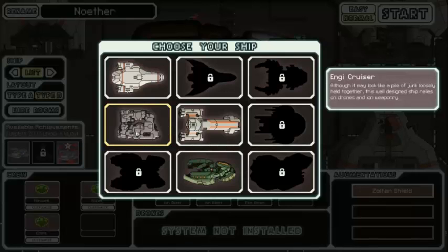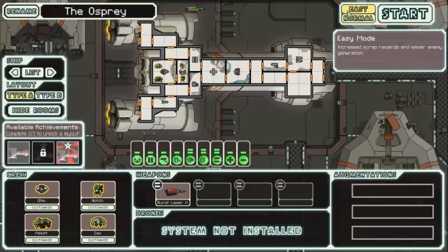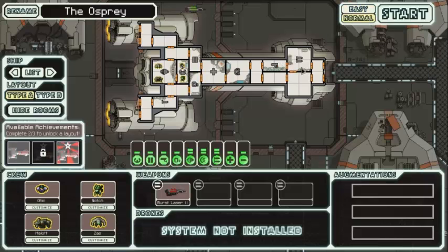But we're not here to play with the Zoltan B unfortunately. Today we're going to play with the Osprey, the Federation A. Let's just talk for a second about how you get this ship and its features. You can get this ship by defeating the boss — beating the game. Quite an easy prospect if you do it on easy. First time players have real difficulty with the boss, but beating the boss for your first time gives you the Federation Cruiser.